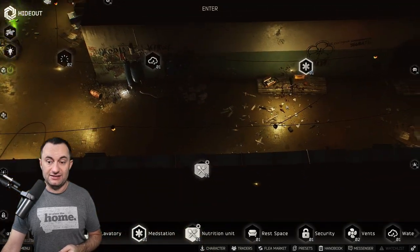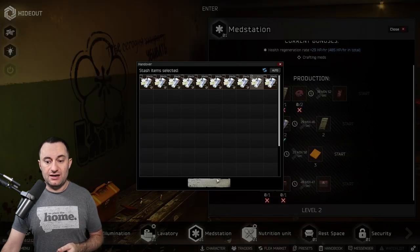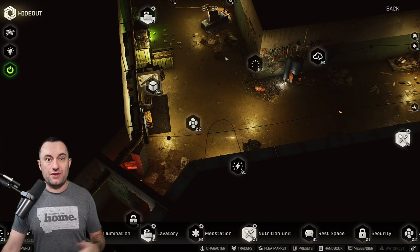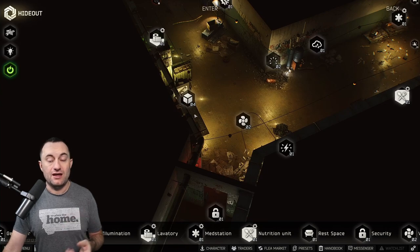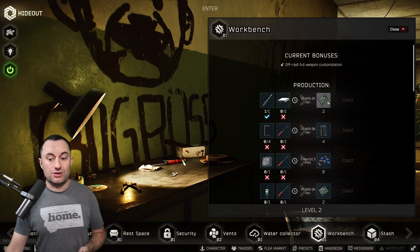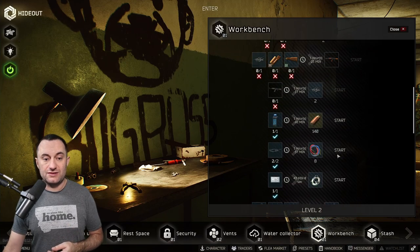We'll turn on the generator — I have fuel in it — and it went from two hours down to 12 minutes. You can see how big of an effect it has. I'm going to do pile of meds, simply because they're cheap and I can sell the AI-2s for less. I can make money with the pile of meds or break even, which helps level my flea market rating as well as my hideout skills. Over at the workbench, early crafting, you can make money with wires for now — probably circuit boards as well, if you can get these components pretty cheap.